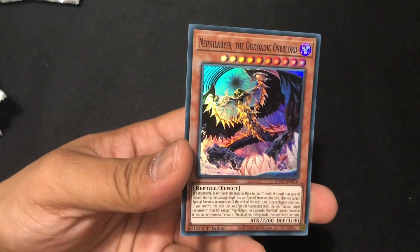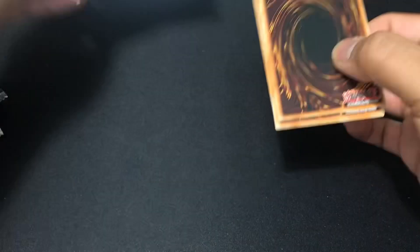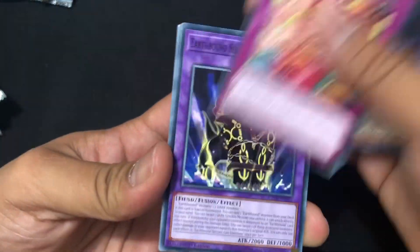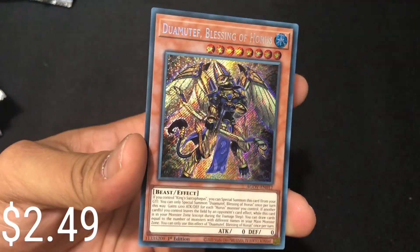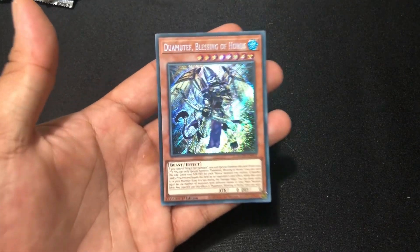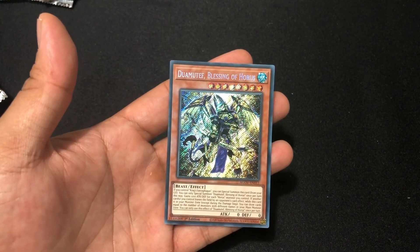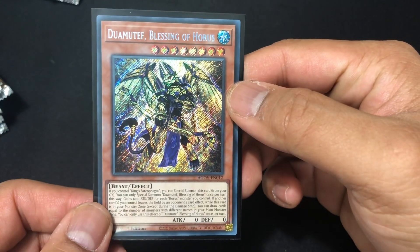We got two of the same supers. 25th Anniversary Age of Overlord — how old is this set? Is this like the third newest set? Did it come out last year or this year? I had the box for a while and didn't feel like opening it till now. First secret rare! Shoot — there's only one secret rare in every box, right? And my secret rare is... Doamutef Blessing of Horus. Dang guys. Got it sleeved up — it does look like a badass card actually.